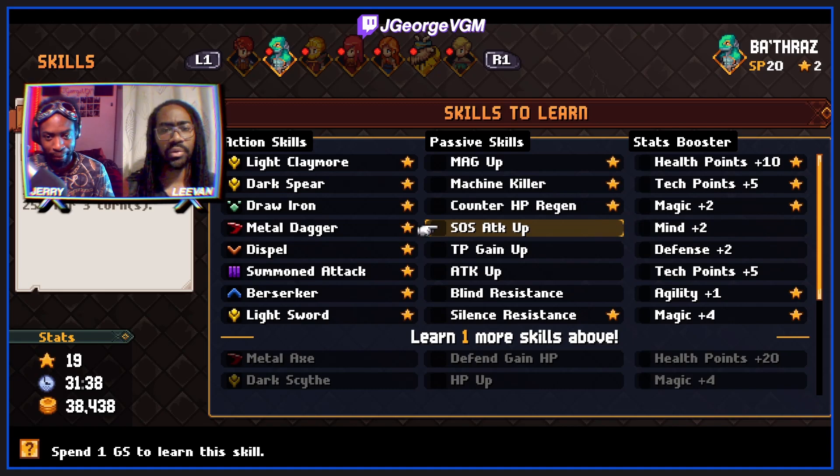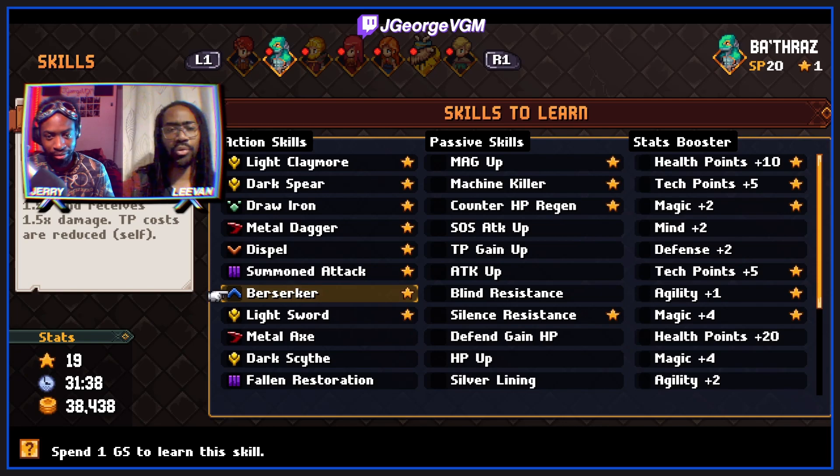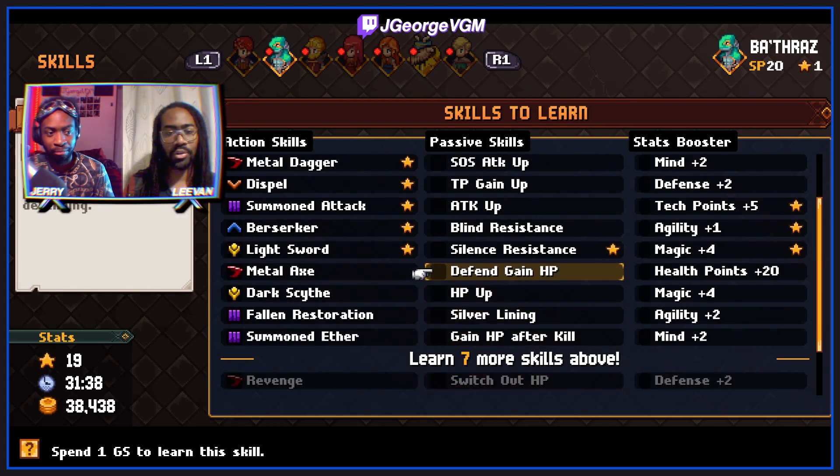TP plus five. If we just get stat boosts to unlock the next tier, we don't have to worry about swapping around skills because it might end up being redundant anyway.